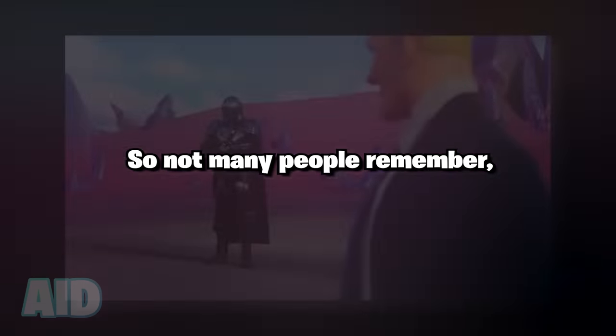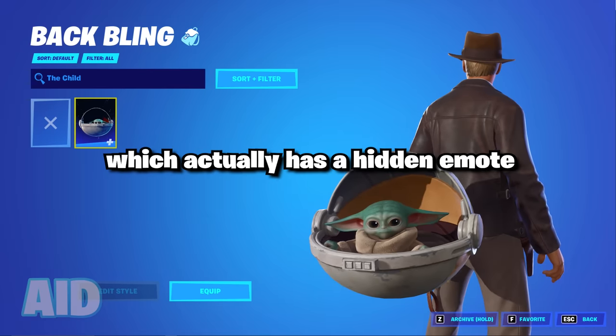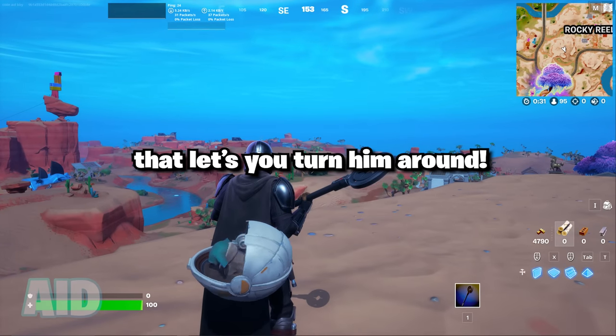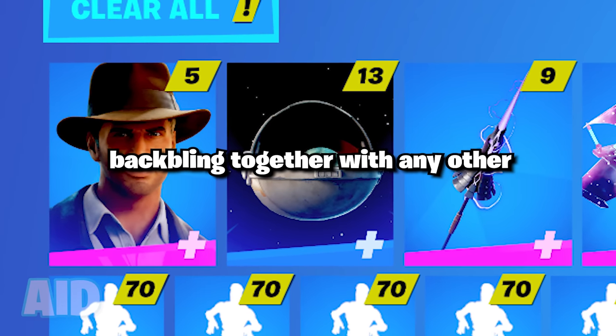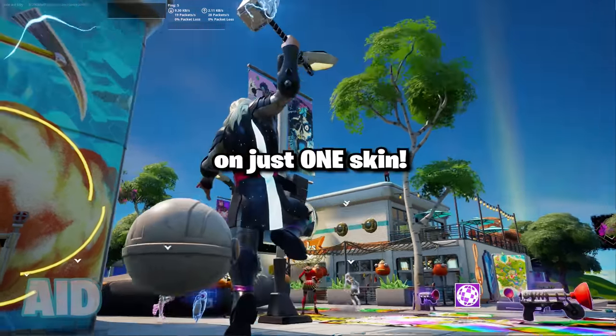But you can actually get one more built-in emote with a secret cosmetic. Not many people remember, but back in Chapter 2 Season 5 the Baby Yoda back bling came out, which actually has a hidden emote that lets you turn him around. This means that if we pair this back bling together with any other 2 cosmetics, you can actually get a total of 3 built-in emotes on just one skin.